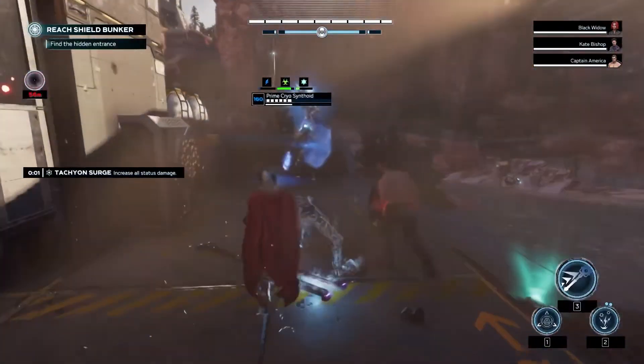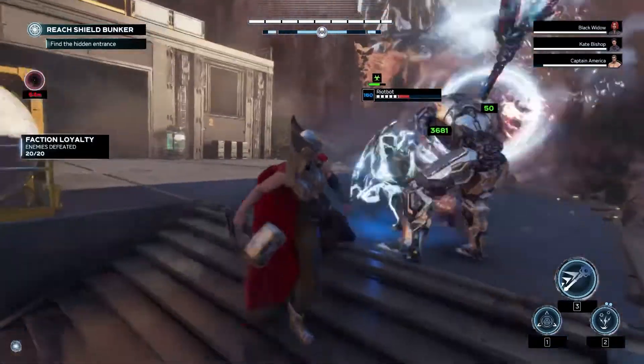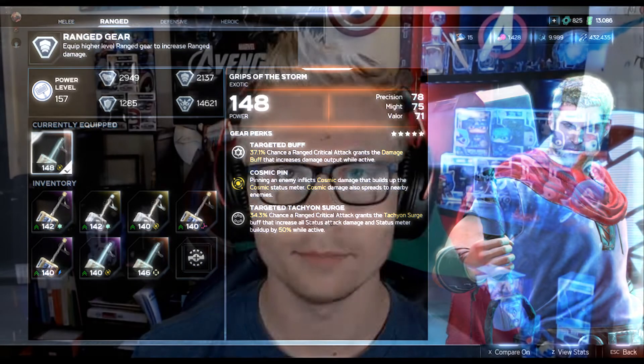Range crit and melee crit are probably your best trigger options for these, and those can be found on slots one and two a lot of the time. Mixing this perk with the Tachyon Surge perk — both triggered by a range crit attack — is going to give you a unicorn piece like you can see on screen on my Thor right now, which this piece is probably never coming off as it also rolled with Valor, Precision, and Might. So there you have it: the five perks that can work on any build you do — any status build, might build, all melee, all range — any way you spin it, these perks will make your hero that much stronger.